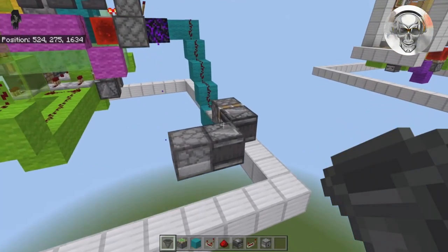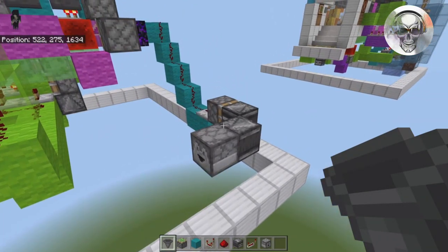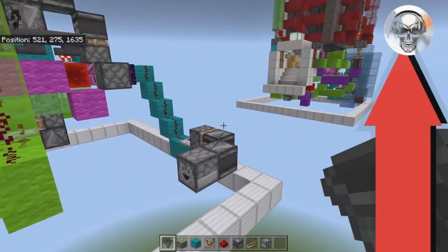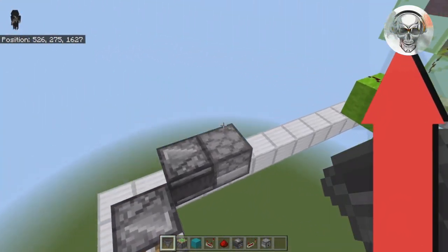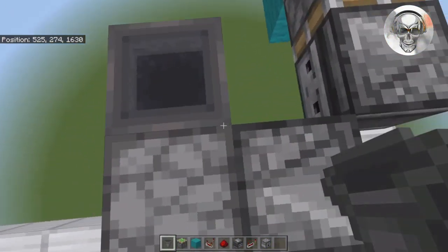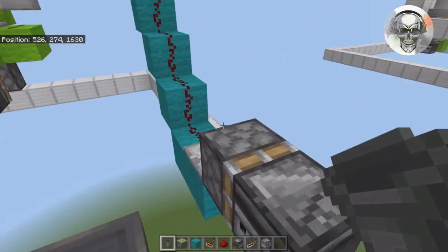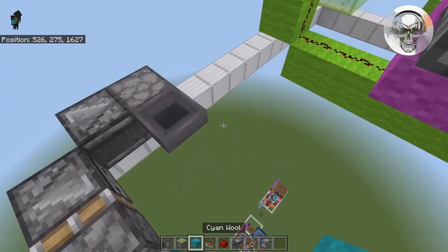Next, build the shulker box unloader here — it's the water-stream shulker box unloader I have on my channel with a tutorial linked in the top right corner and description. Place a hopper into the back of that dropper. In the tutorial this is a barrel, but I'm activating it with this circuit, so you can manipulate that. Place a temporary block here, a sticky piston right there.